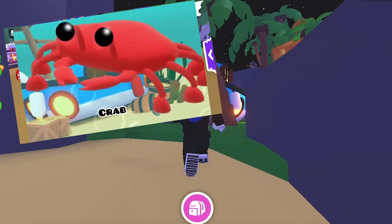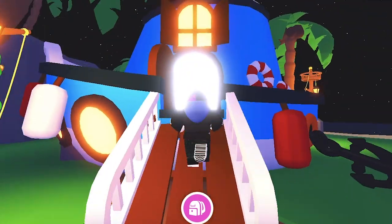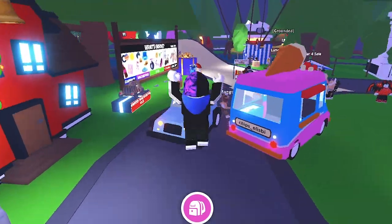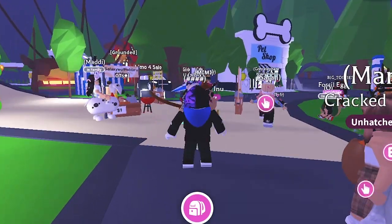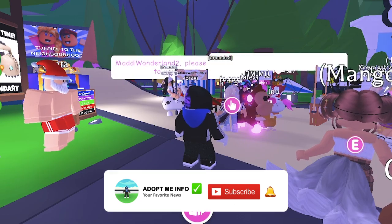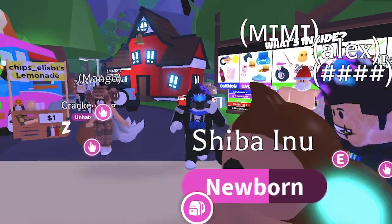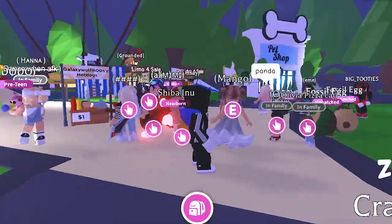Crab Pet: The crab is an upcoming limited pet arriving in Adopt Me alongside the Ocean Egg on April 16, 2021. The rarity is currently unconfirmed. The crab has a red shell, a light red underbelly, two large pinchers, and two beady black eyes. Tricks from Newborn through Full-grown are all TBA. No neon or mega neon form has been made yet. Trivia: During the Ocean Egg countdown, a crab and starfish were holding the banner.